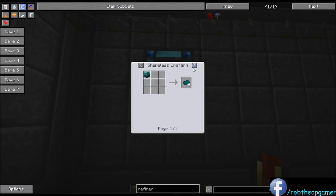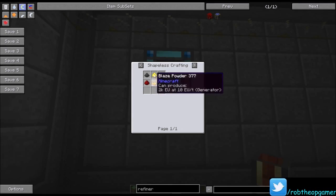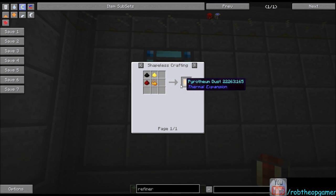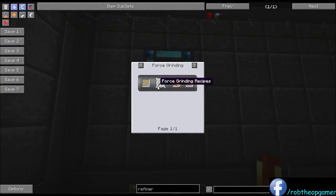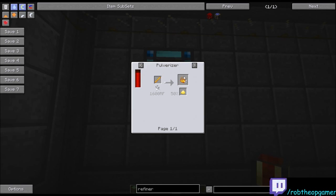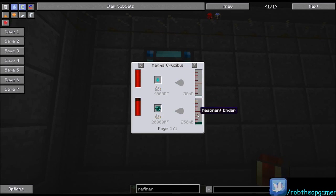The enderium ingot is made in the induction smelter using pyrotheum dust and two enderium blends, getting you two enderium ingots. The pyrotheum dust is a shapeless recipe combining pulverized coal, sulfur dust, blaze powder, and redstone — gets you two. I recommend putting blaze rods through a pulverizer because not only do you get four blaze powders, you also have a 50% chance of getting sulfur. The enderium blend takes one shiny metal, four pulverized tin, and a bucket of resonant ender — you melt enderpearls in the magma crucible, getting 250 millibuckets per pearl, so you need four pearls per bucket.